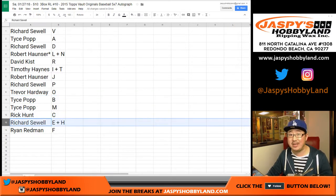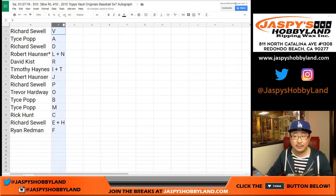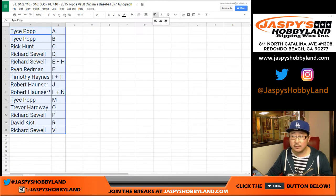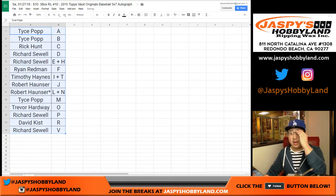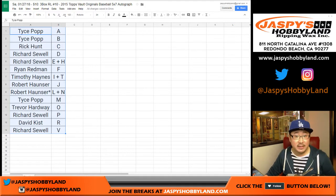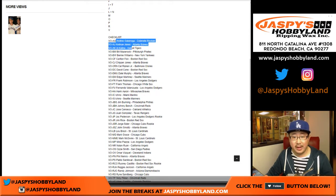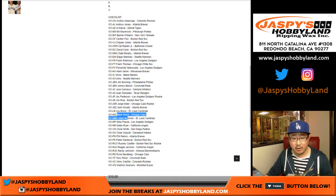Oh yeah, there's the E that you were looking for. And Ryan Redmond with F. Let's sort the letters alphabetically. So Tice, with your A and B and M — there are your A's and your B's and your M's.